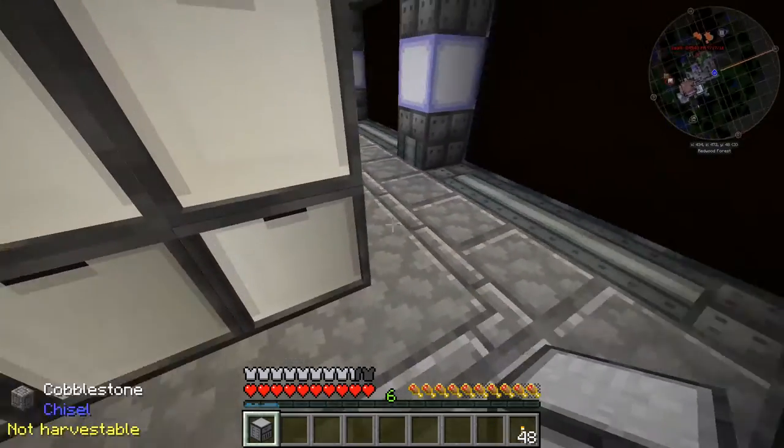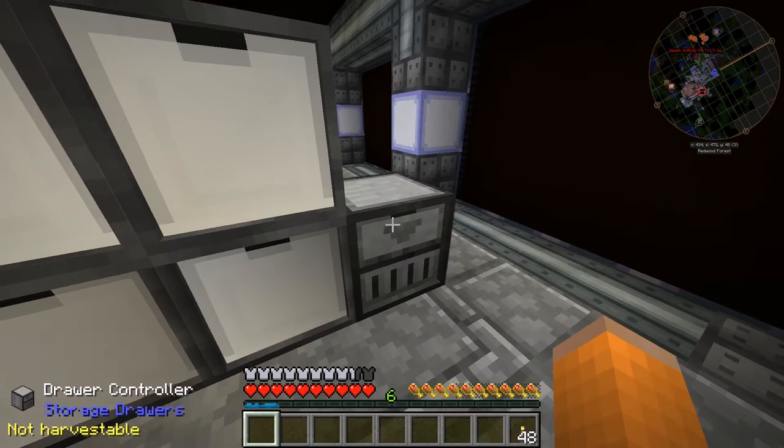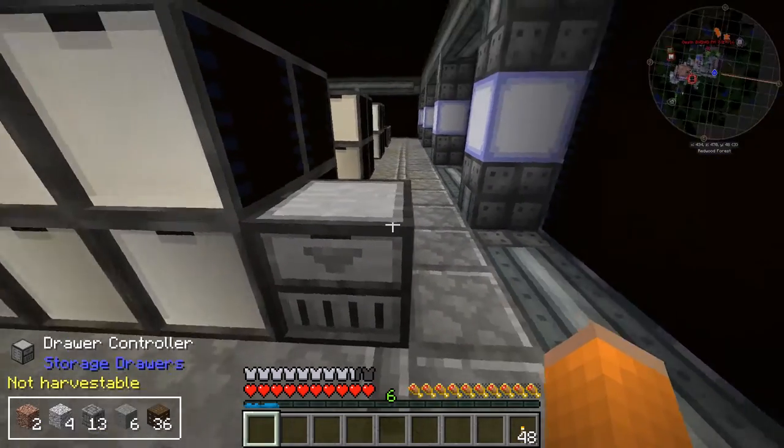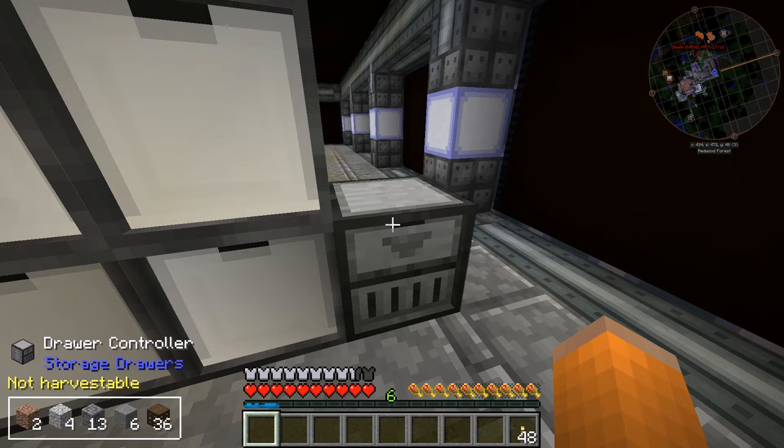Now if I attach my controller way down here — you've got to shift right click first to activate it. Now look at that. If you crouch, the One Probe shows you the content of the inventory. So obviously this drawer controller has access to all of these inventories. That is awesome.